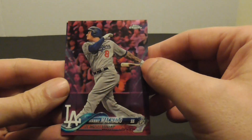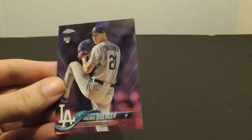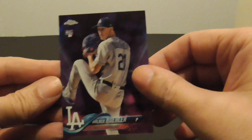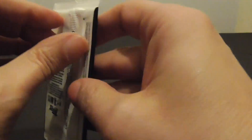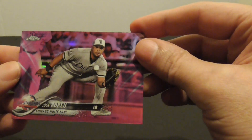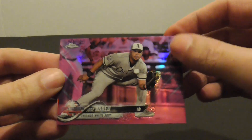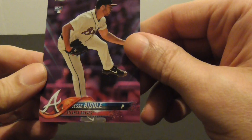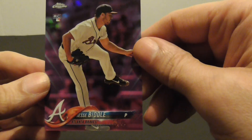Manny Machado and Walker Buehler rookie card. Jose Abreu and a Jesse Biddle rookie card.